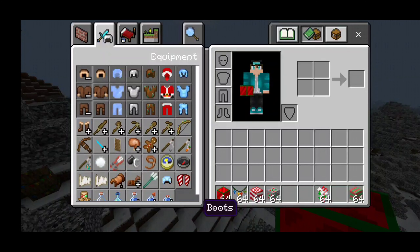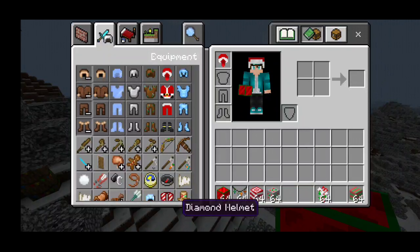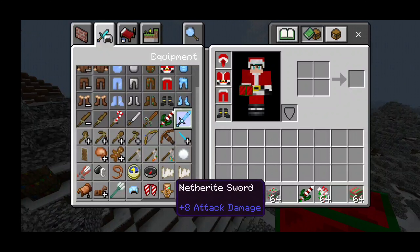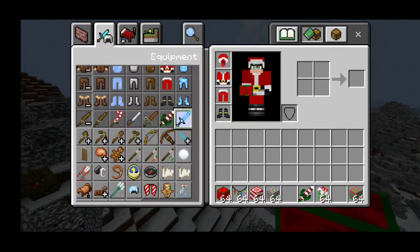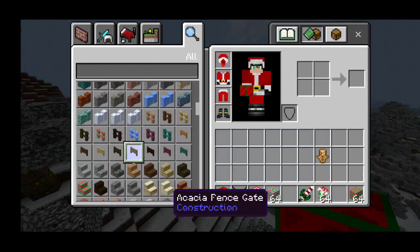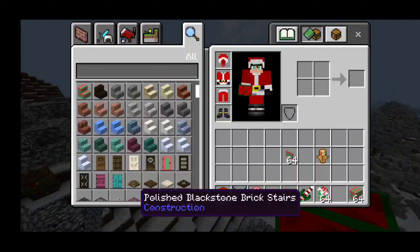They even have Christmas armor right over here. For example, we have a Santa Claus outfit. This is super duper cool. We even have some different stuff — we even have a netherite sword over there. And legit everything is Christmas-themed: the elytra, even the fences right over here are Christmas-themed as well.